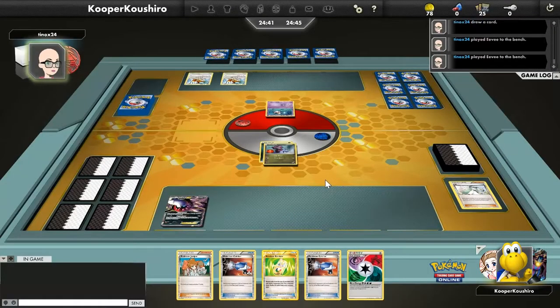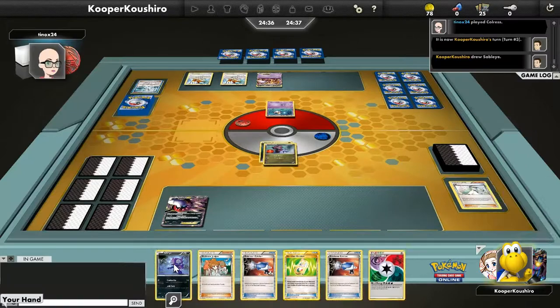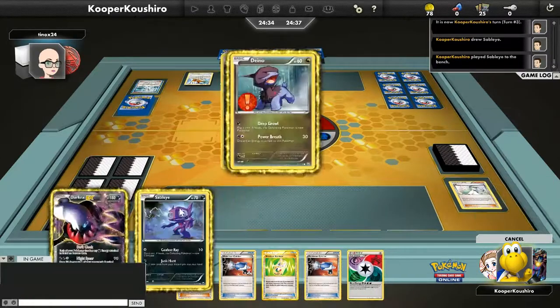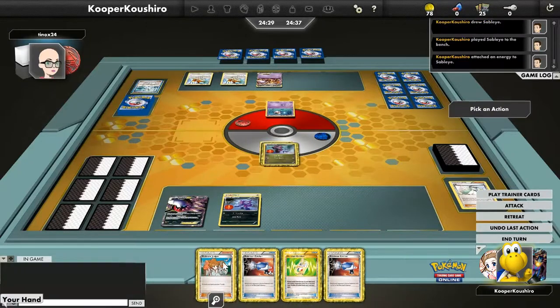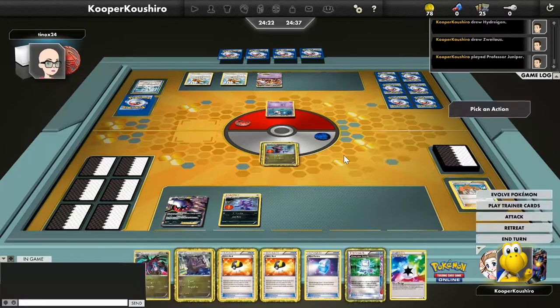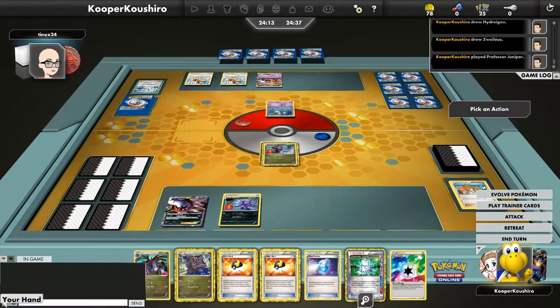Turn one we just get a Deep Growl and it fails, so that's about all we got there. We did get a Dark Patch down, gonna Juniper next turn. From my opponent we see two EXs drop — a Mewtwo, a DCE, and a Colorless for four. We get the Sableye down and I hate to get rid of two catchers, but we do have Junk Hunt so we're gonna go for it this turn and should be able to get those back.